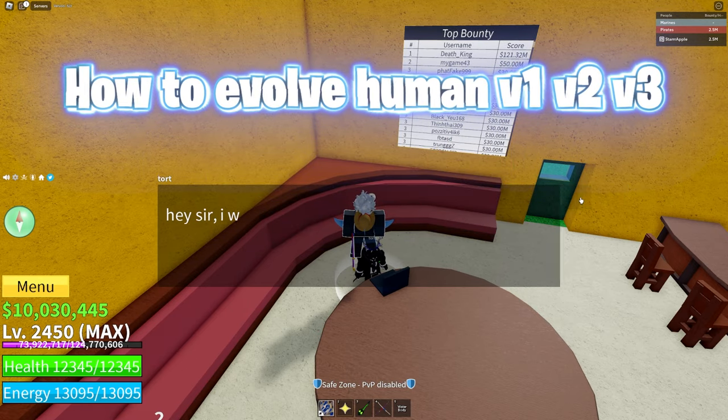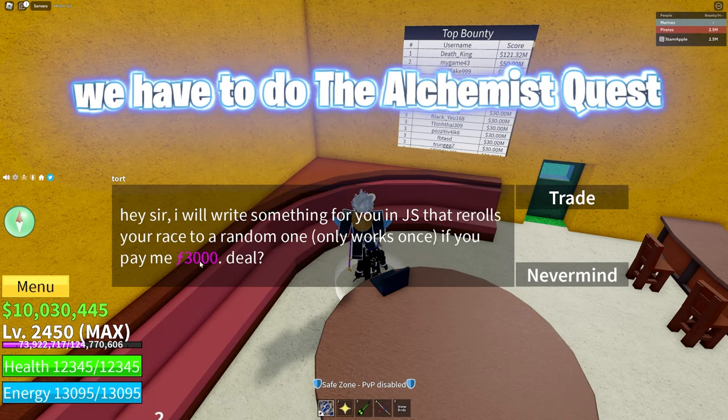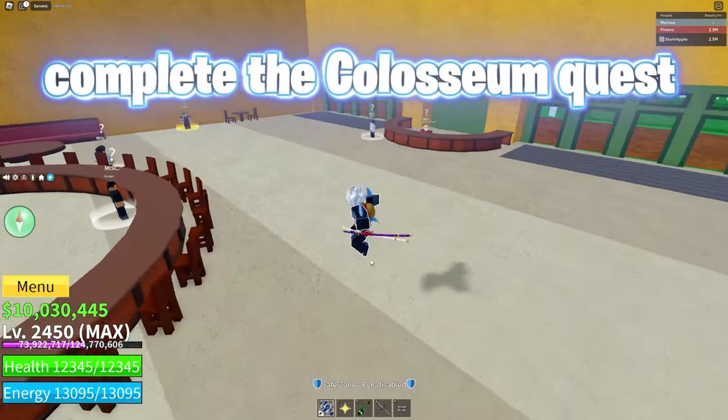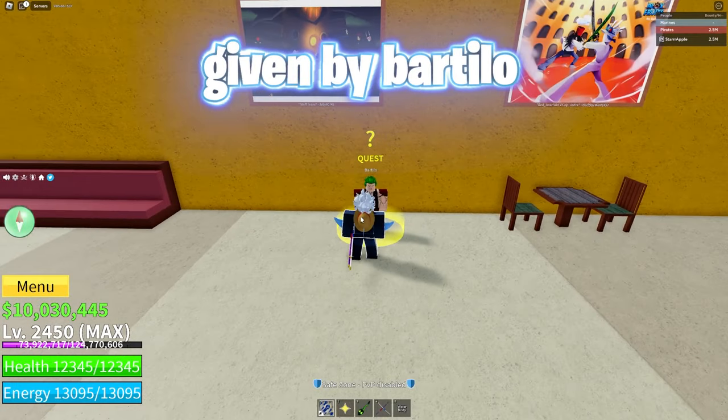How to evolve human v1, v2, v3. We have to do the alchemist quest. But to do that, you need to complete the coliseum quest, given by Bartolo.